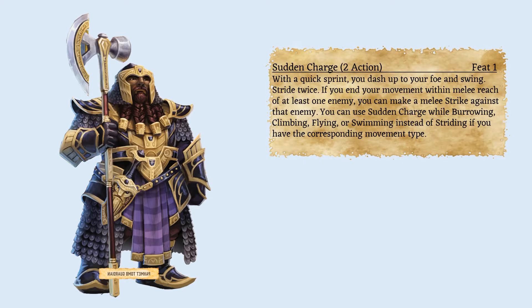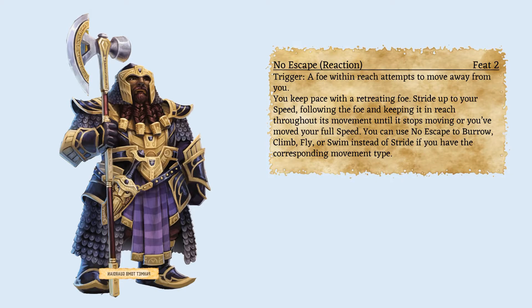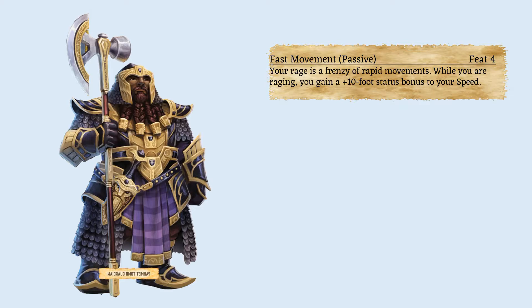Sudden Charge helps with the dwarf's 20-foot move speed — being able to move twice and take a swing with an action to spare helps cover limitations especially in early levels, though it can only be used at the start of the turn due to its open trait. No Escape helps prevent enemies slipping past you to reach the back line or withdrawing from combat, especially since most enemies have a 25-foot movement speed and that extra 5-foot distance can waste a move action. Fast Movement is the answer to both of these — the boost to 30-foot movement makes Sudden Charge more effective and No Escape minimizes wasted actions when dealing with slippery foes.